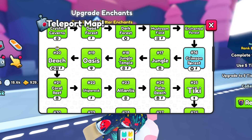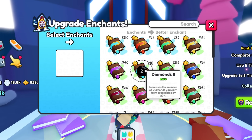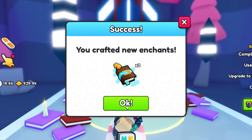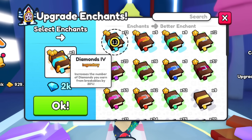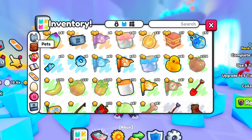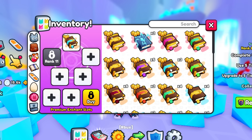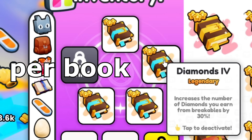The way to upgrade your diamond books or any enchanted book is go to area 16. I'm going to upgrade my Diamonds 2 book to a Diamonds 3, and then I'm going to make these Diamond 3 books into Diamond 4 books. It's given us the legendary books. If you're only farming diamonds, I recommend that you put on the diamond books. One good thing to notice is you can actually stack them — I've just put four legendary diamond books on, which increases my diamonds by up to 30%. That's pretty awesome.